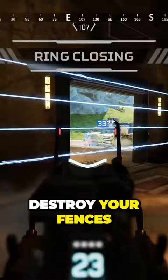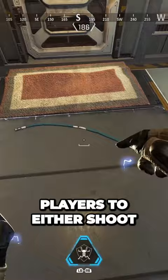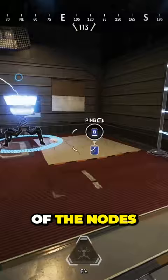The next technique is similar to the first one, but it is simply putting down three nodes to cover a doorway instead of two. This adds slightly more security and it forces players to either shoot an extra node to enter the area or navigate around a fence after destroying one of the nodes. And of course, if they do choose to run right through, they will take double the amount of damage.